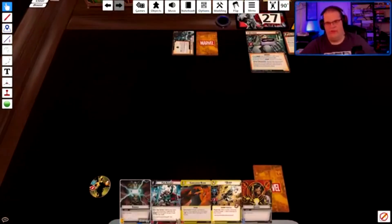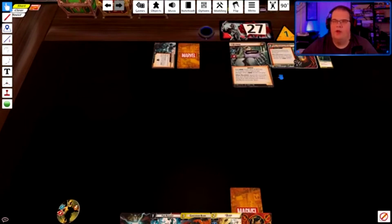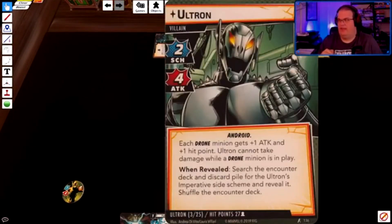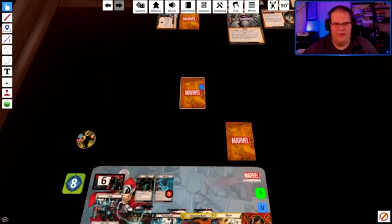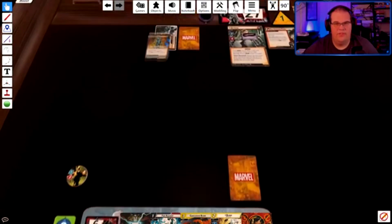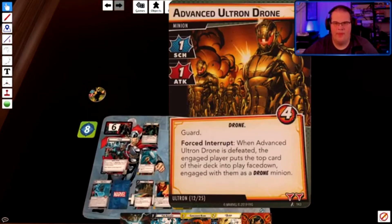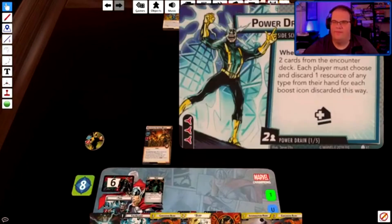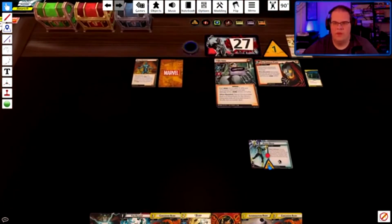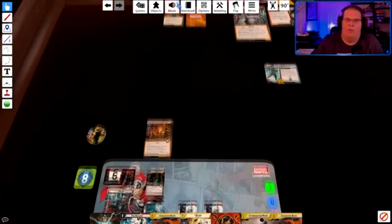All we have to do now is battle through 27 hit points and we pretty much win at that point. He no longer puts drones into play — now he just full-on attacks. So at this point the drones are quiet. Four — block with Nick. There are no drones in play. Encounter card: Advance Ultron Drone, so I do draw two cards from that. And Power Drain.